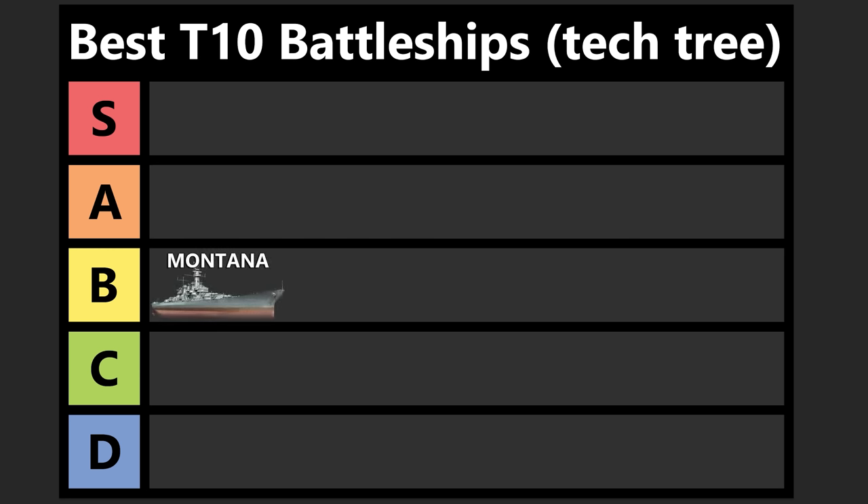To start with, let's take a look at the Montana. I'm putting it in B tier. I think it's just an average tier 10 battleship. There's nothing particularly amazing about Montana outside of its tankiness. It's a pretty tanky battleship, but having 406 millimeter guns isn't amazing at tier 10. You don't have a ton of overmatch, and there are a lot of very tanky cruisers that can bounce all of your shells. It's a reasonably accurate ship, decent overall, but there are better options for new players looking for a more unique experience.